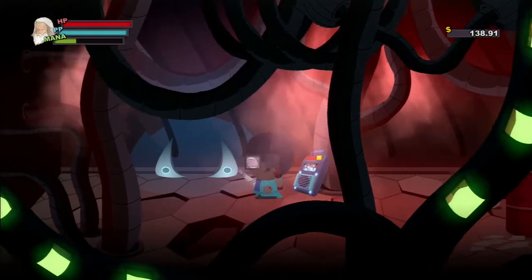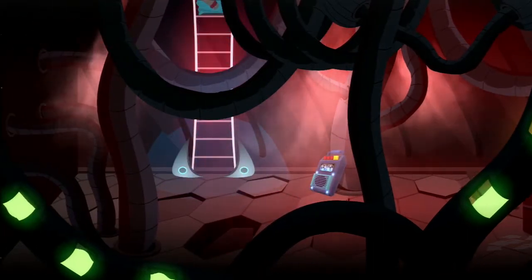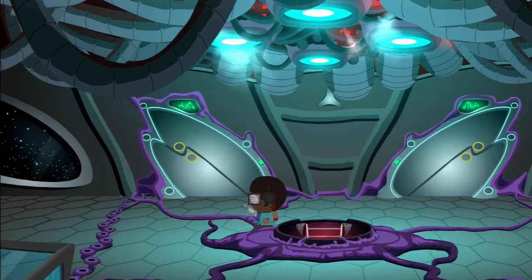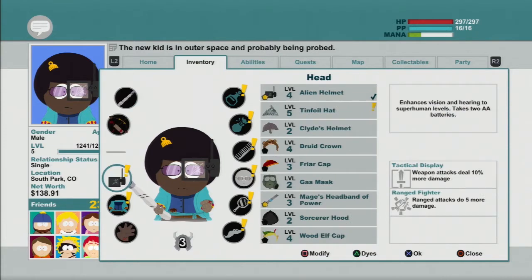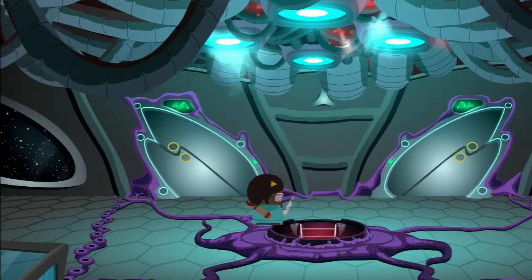I guess that was it. Let me see what the 10-4 hat does. 'Add 6 armor, reducing enemy attack. Minus 20 damage.' Oh I don't care about that. It's only from aliens.